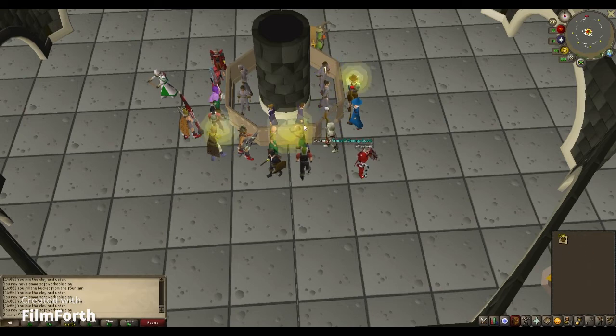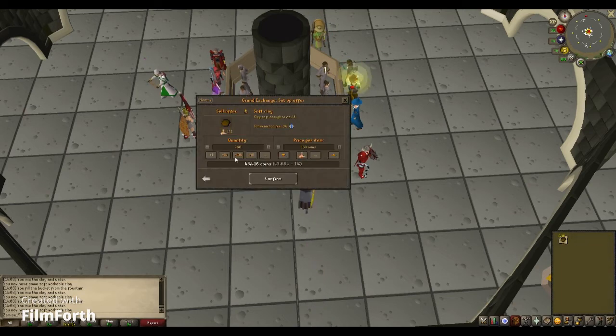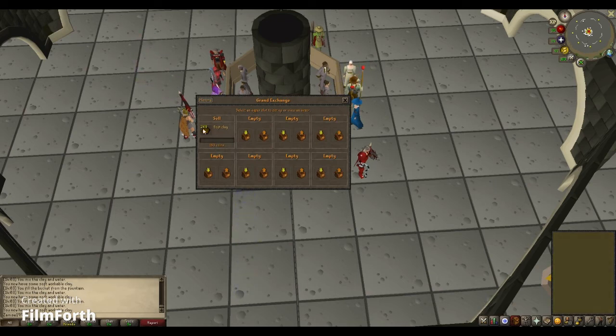So soft clay is very expensive. For 268 soft clay, you can already get 43k off of this, and they sell for 163 coins each. That is a very good profit, and we're going to confirm it just so you can see it. Put it in the Grand Exchange and it may take about 10-15 minutes, or even shorter.